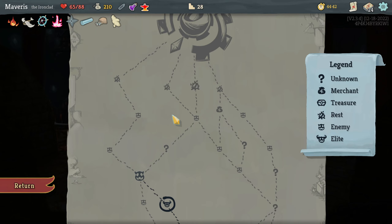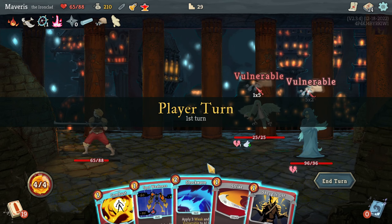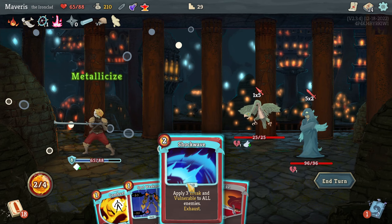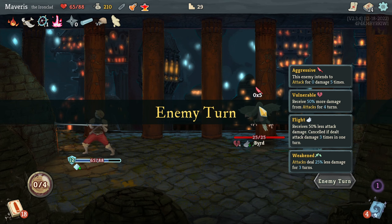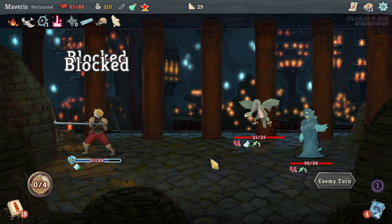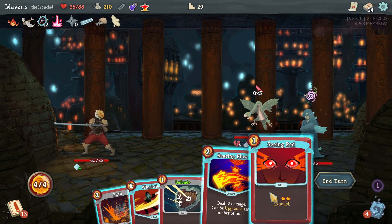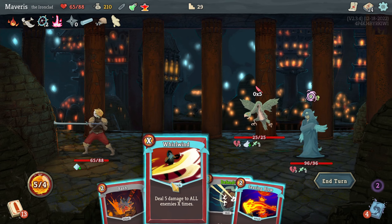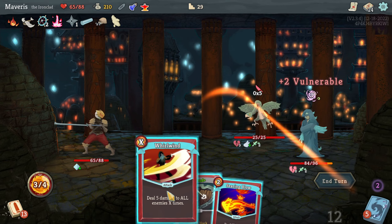Let's go this route. Shrug it off first, metallicize, shockwave, so he's doing 0 times 5. Let's see — seeing red, bash, whirlwind.